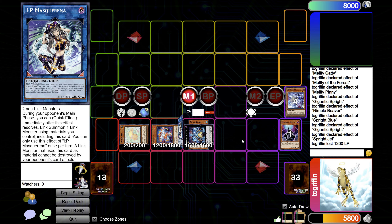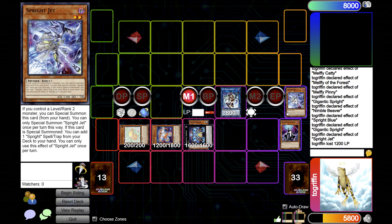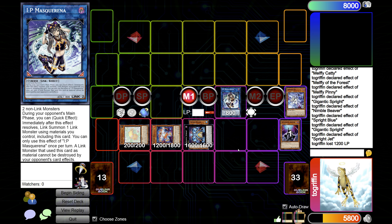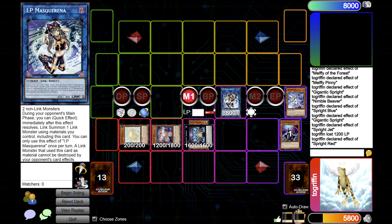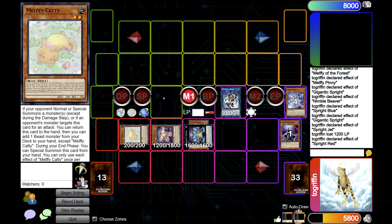So this will be an end board with Shifter — an under-Shifter board with Nimble Beaver and Sprite Blue, or Jet, would be somewhat similar, though one body down. But yeah, this is pretty good — you have an SP banish, a bounce for an omni, and a Red for a monster negate. Although you do lose some materials. So maybe ideally you go Red tributing Gigantic, then IP, links with Red into SP to banish something if you really need to keep going. And Caddy of course just bounces whatever.